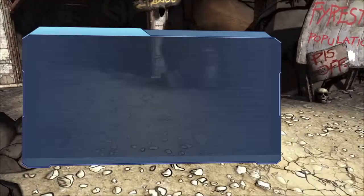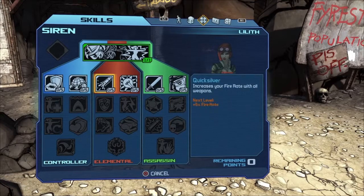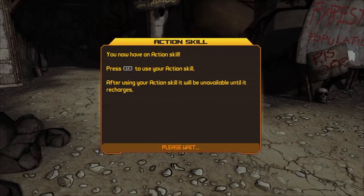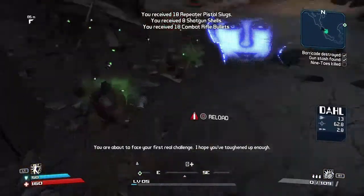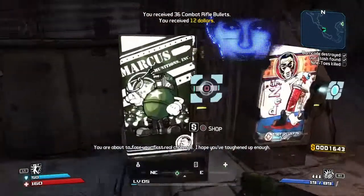All right, let's go and spend that skill point. We've only got one remaining. Point zero — you now have the action skill. After using your action skill it will be unavailable until it recharges, and of course by the time you level up and everything, it'll be a lot better.